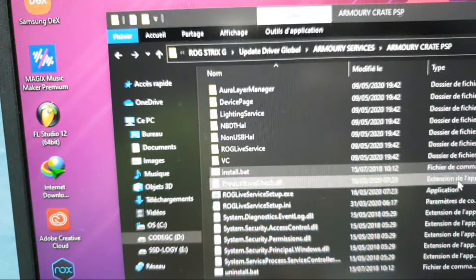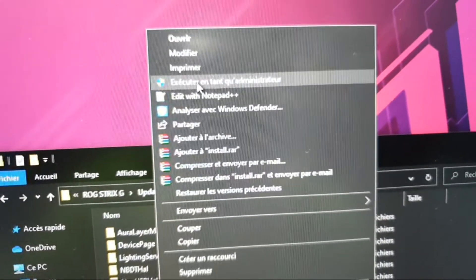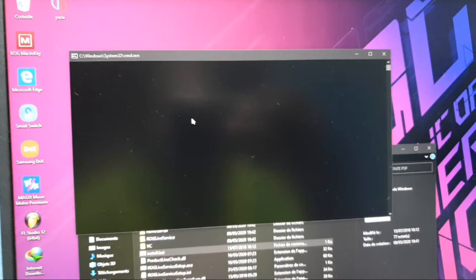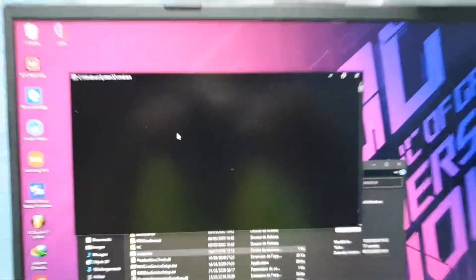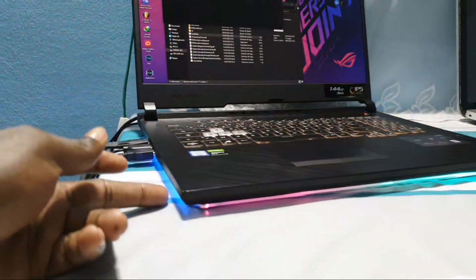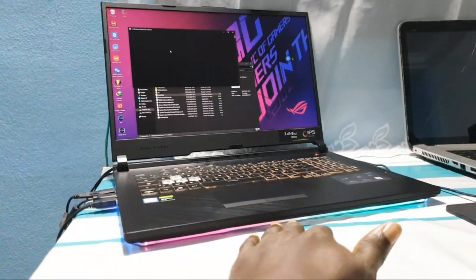Right-click on it, then click 'Open as Administrator.' Installation has started. As you can see, this Armoury Crate service is blocked like that because of the update — this beautiful update.